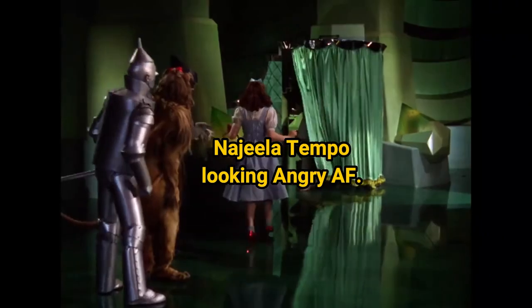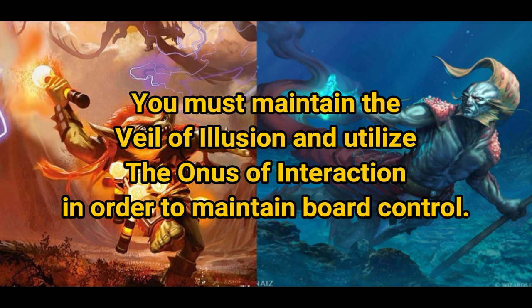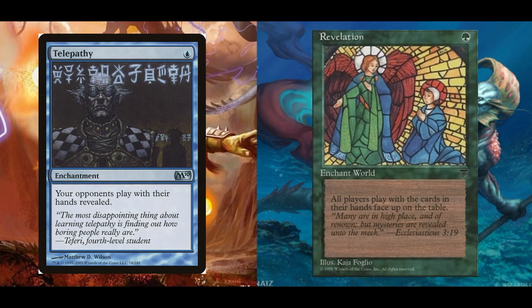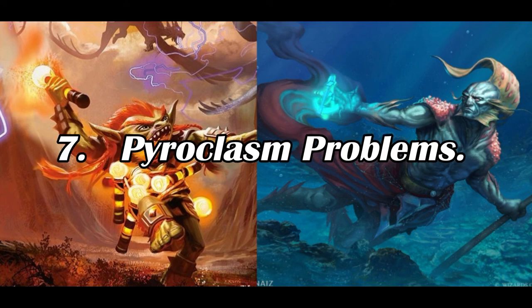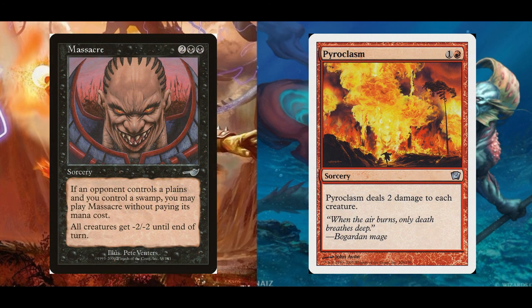By nature, this deck is fairly reactive to the board state, which means you'll have to employ bluffing and burden when it comes to interaction. 4C Rashmi relies on the Veil of Illusion, along with the burden of interaction, in order to maintain control of the board. What that means is that you're susceptible to a Telepathy effect — if either Telepathy or Revelation resolved, you are screwed until you can get them off the table. Pyroclasm Problems: creatures with a toughness of 3 or greater will survive many of your Pyroclasm-oriented board wipes.